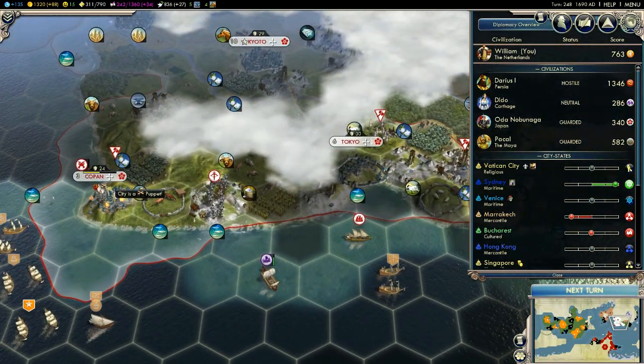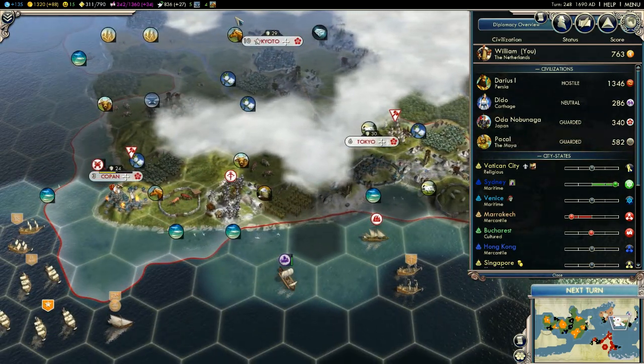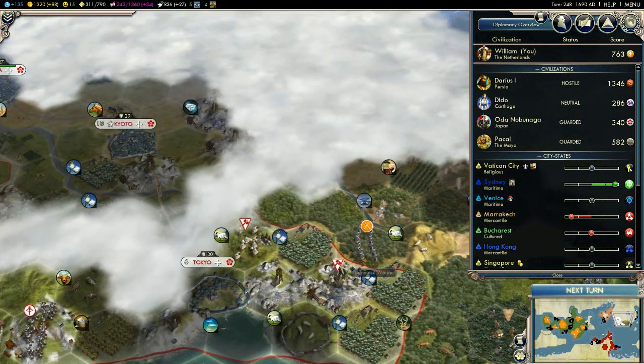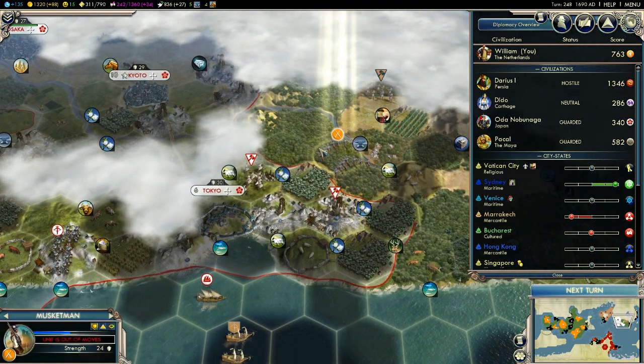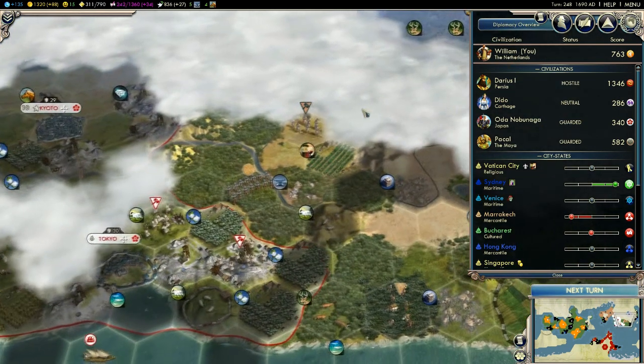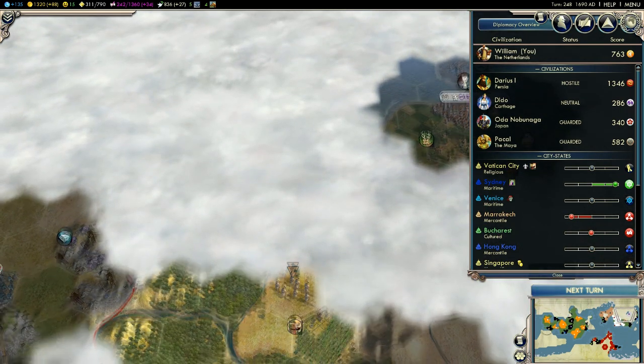We'll probably move on Copan - that would be a really quick and good attack. They don't seem to have units that are that good either. They've got a fair few workers. Let's just tell these guys to move up to explore a little bit. The Aztecs have gone over here, so all this seems to be split off maybe around here.